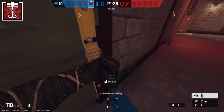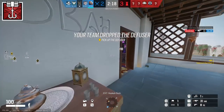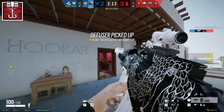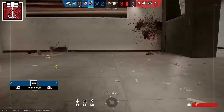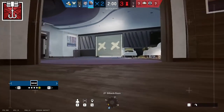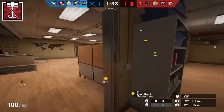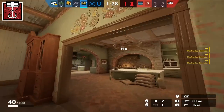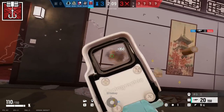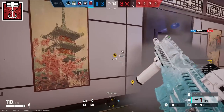Now our next operator, Kapkan, is actually an operator that has multiple straightforward counters. The first is just to drone doorways. If you make sure to check doorways before entering when a Kapkan is on the board, it will quite literally be impossible to die to his traps. However, we have all misdroned his traps before and we all know how time consuming this can be. So a faster solution could be IQ. She can find all of Kapkan's traps at the start of the round and call out their location. Additionally, she can go below to shoot the traps through the floor if they are on soft surfaces. Whether you want to commit an entire operator to counter Kapkan is up to you and your team, but she is a viable option if you want to make that commitment.